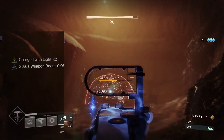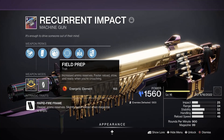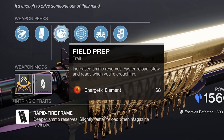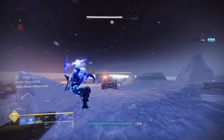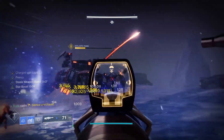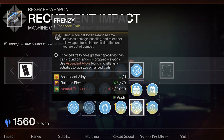Frenzy doesn't just give you a damage boost — it also boosts your weapon handling and reload speed, which stacks with Field Prep. As well as getting boosted armor reserves from Field Prep, it'll max out your ready, stow and reload speed when crouched, meaning you can rapidly reload or switch to another weapon to maintain DPS. This makes it excellent for super short burst damage situations, is super easy to set up, and makes dealing with champions a piece of cake. You can even go for the enhanced perks on these, which are arguably some of the better enhanced perks available.